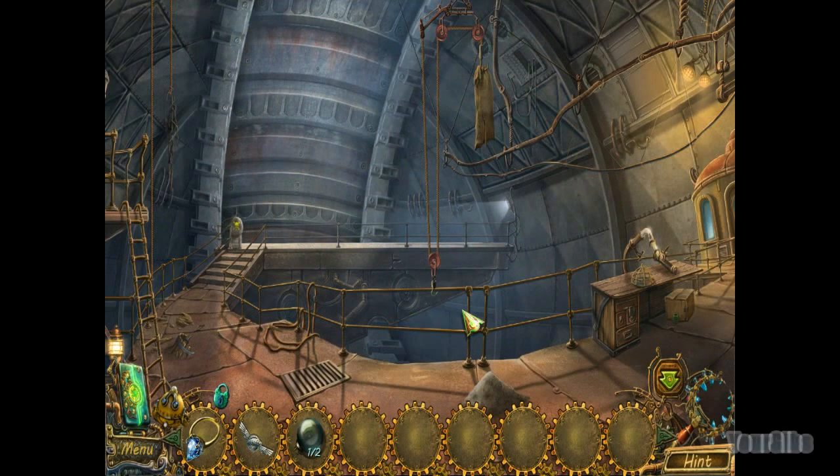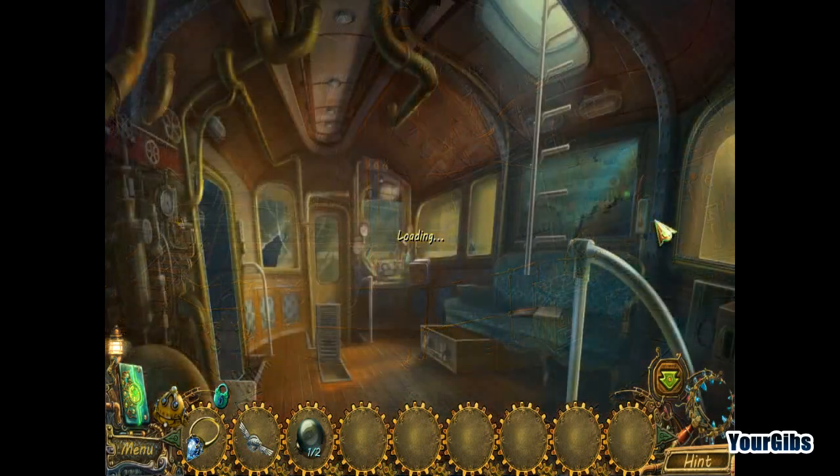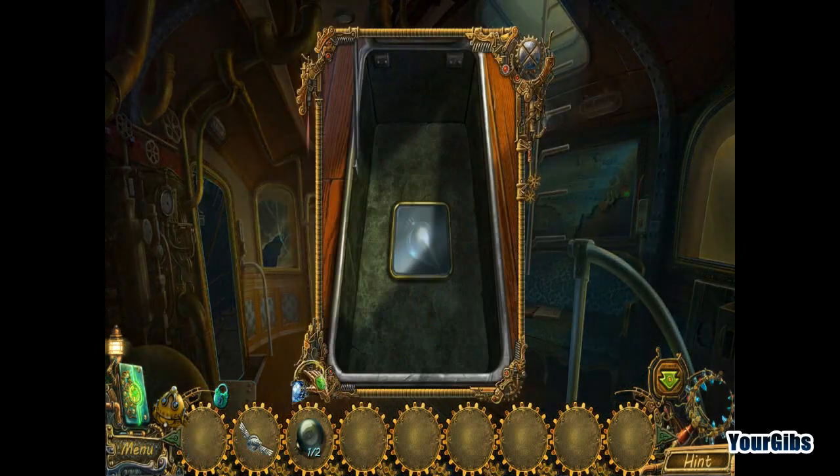We're back for more Numeral Legends, Iron Lord! I'm your host, and we're about to get into this. We've got ourselves a ring, an emblem, and one out of two lamps. We do know where the second lamp is — it's in here — and we need our diamond to get it.